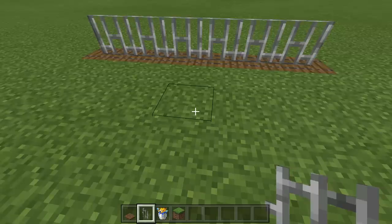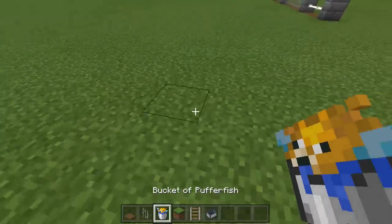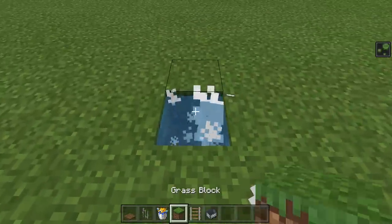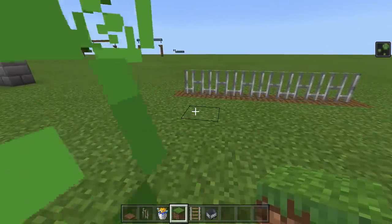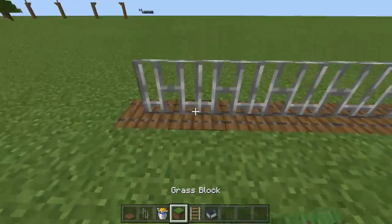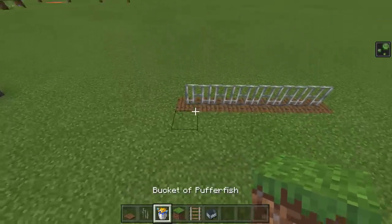Now if you actually want the puffer fish to stay puffed up even on creative, I found out something very interesting: puffer fish absolutely hate mine carts. If you put a mine cart near a puffer fish, they go crazy. So if you want your puffer fish to always be puffed up — on survival they'll puff when a player gets in range anyway — but for creative, just dig down two blocks near your fence, place a mine cart in, and now watch: when I go up to it, I'm getting poisoned. These guys hate mine carts.